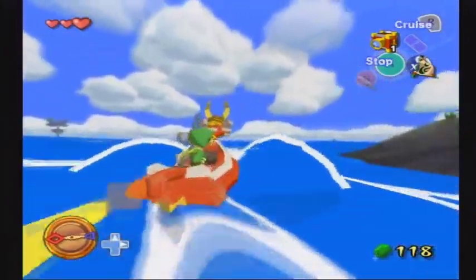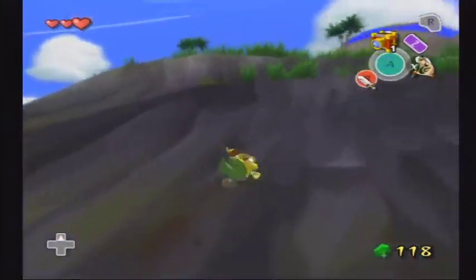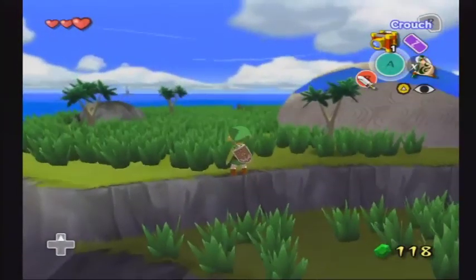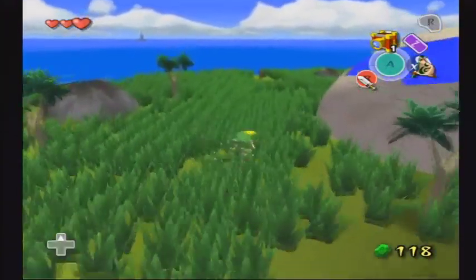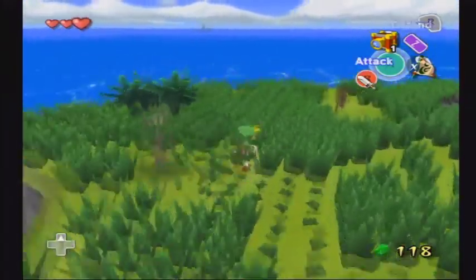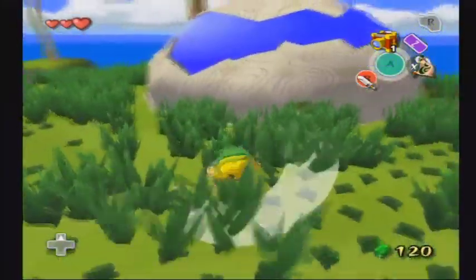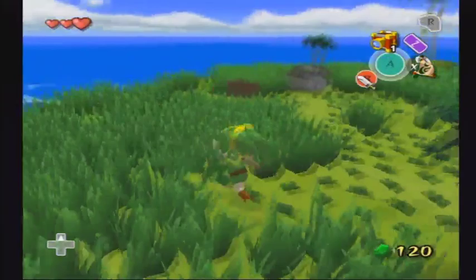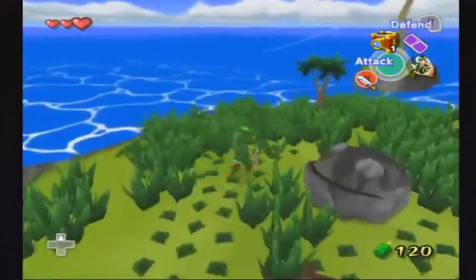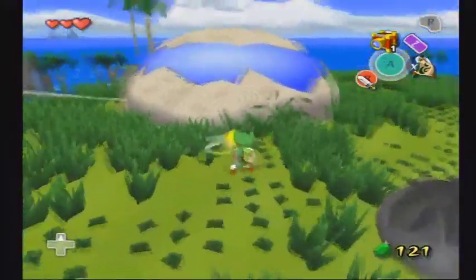To dock, just put your sail away by pressing A and then you can swim up to shore. Now it's been a while since I've played this, but I know there's a heart piece somewhere on here. This island's got these weird frogs all over — I'm not sure what they're supposed to be.